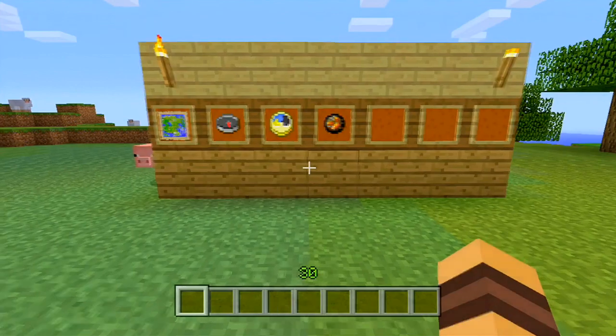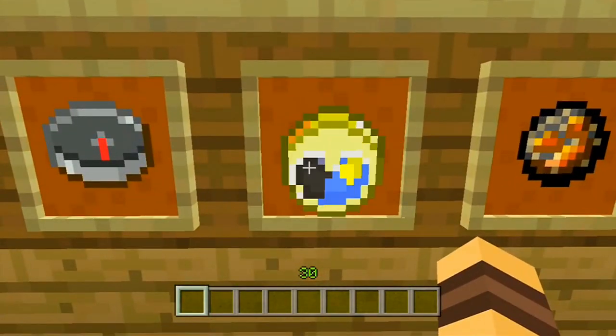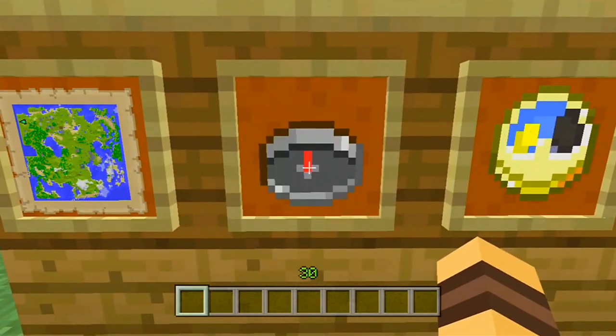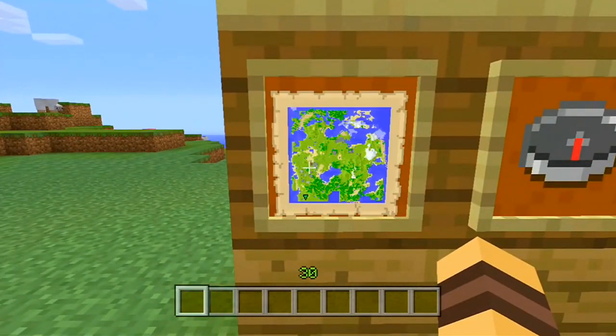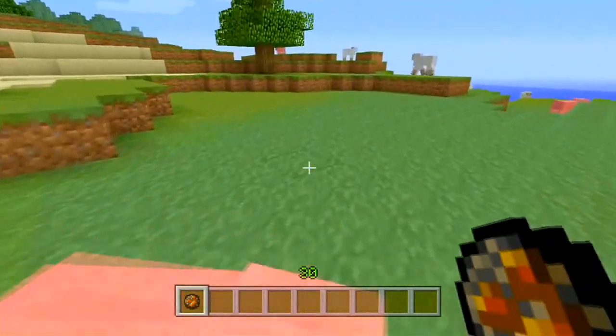Item frames have been introduced to the game. Did you know that you can also click the left trigger on them and they will rotate 90 degrees? A new item that's also been introduced to the game are fire charges.